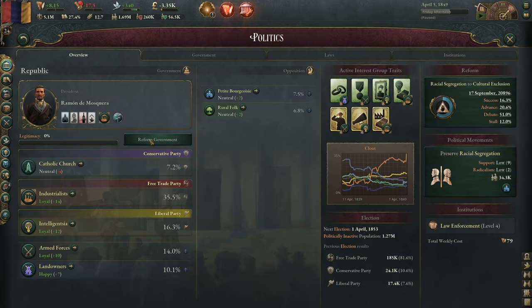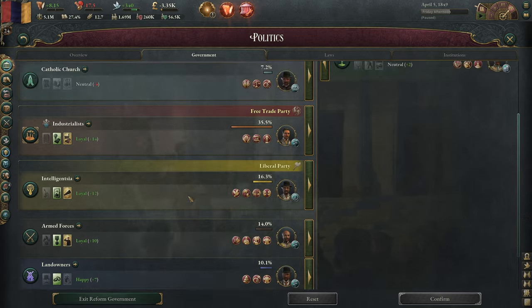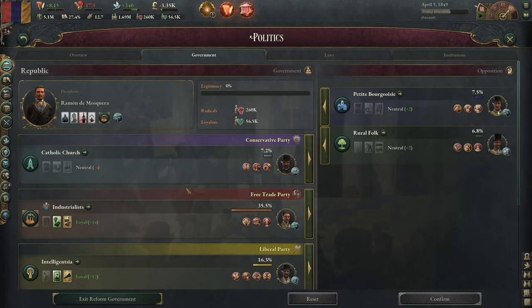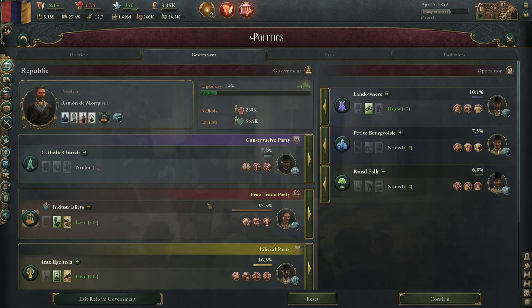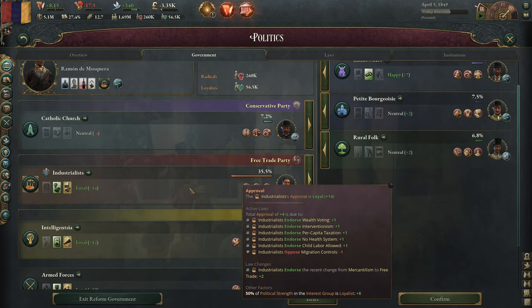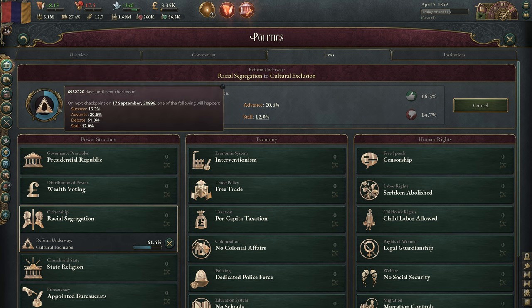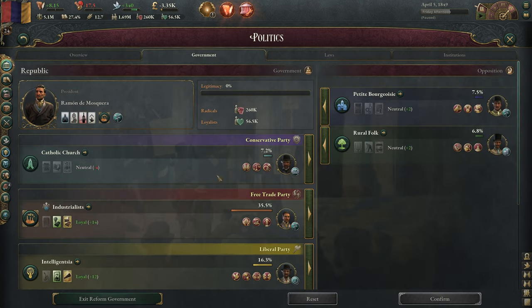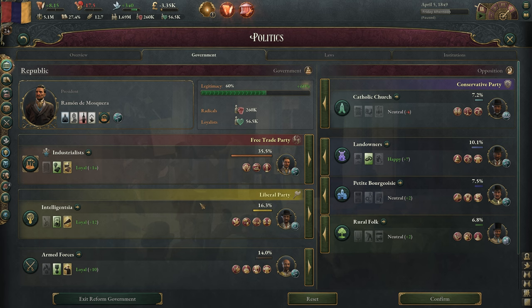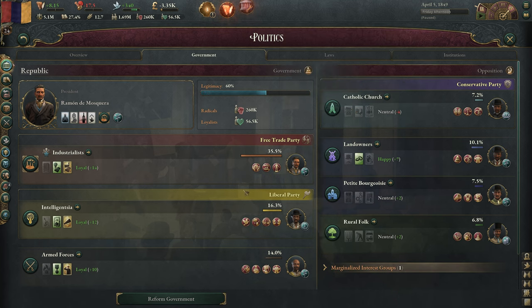There's been an election. The parties are changing around because we currently have literally zero legitimacy, which is pretty bad. We're going to get rid of the landowners and the Catholic Church, as we're already going to annoy the church anyway. This will potentially make them angry and may reduce education access, but we want to keep the armed forces because they're giving us plus 15% offensive defense, which is pretty handy in a war.